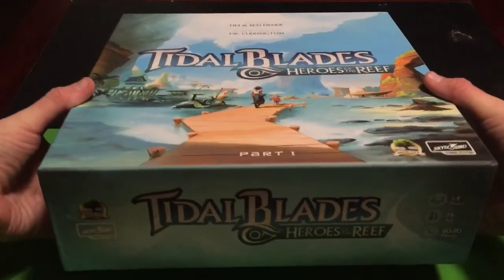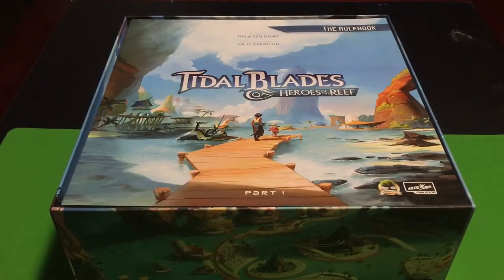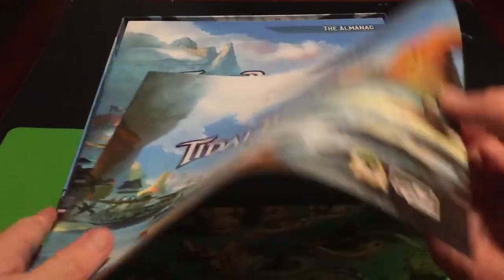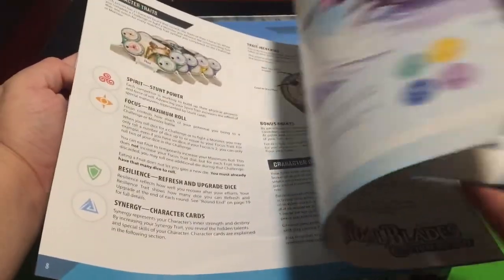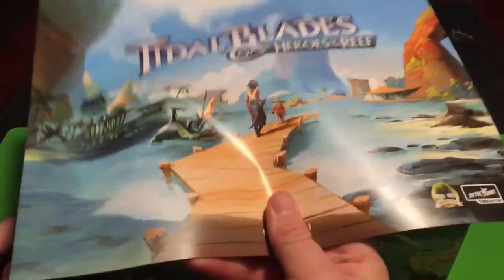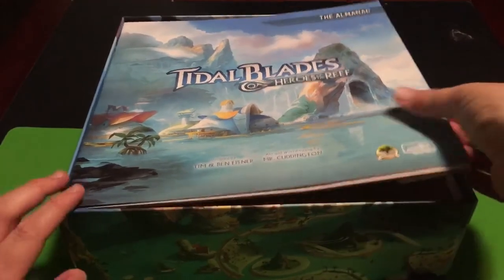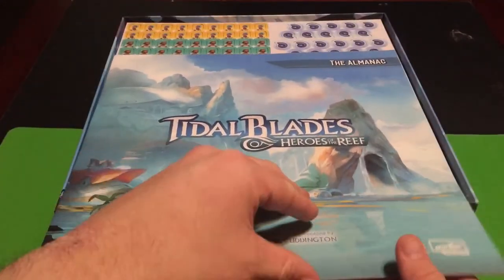First we have the rulebook — it's a big, huge rulebook. We're not going to look at every single page because there's just so much content, but the artwork is amazing. It's probably the biggest, thickest rulebook I own, and I'm not surprised because this is a big game. Then we have the almanac, just as big and thick — so much content in this game.